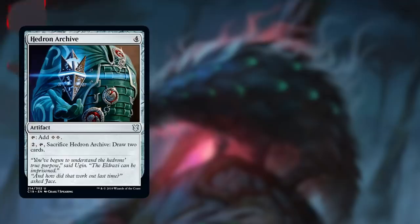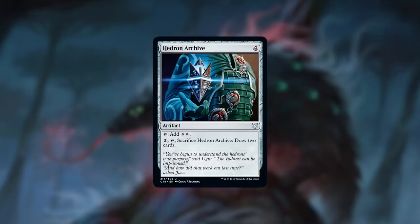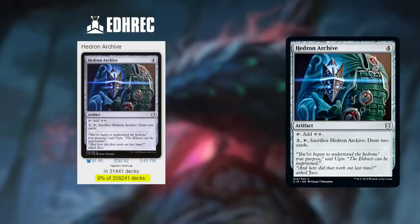For those who aren't familiar with it, Hedron Archive is a mana rock with a converted mana cost of 4 and taps for 2 colorless mana. In addition, you can draw 2 cards by paying 2 mana and tapping and sacrificing the Archive. This card is very popular in Commander. According to EDH Rec, it shows up in 9% of all decks in their database, beating out cards like War and Power Stone and Sword of the Anime.